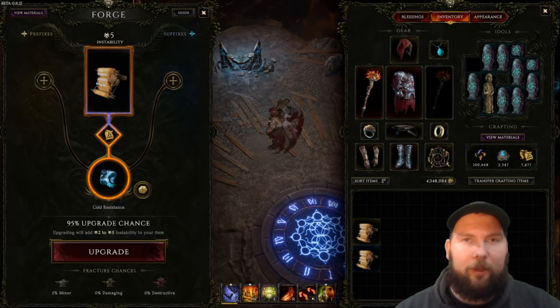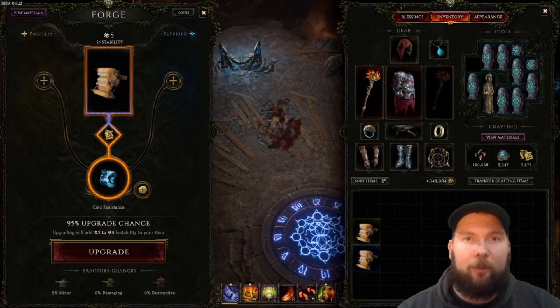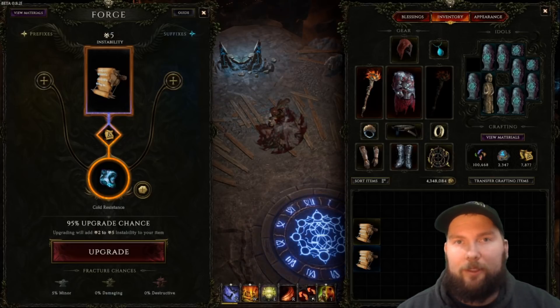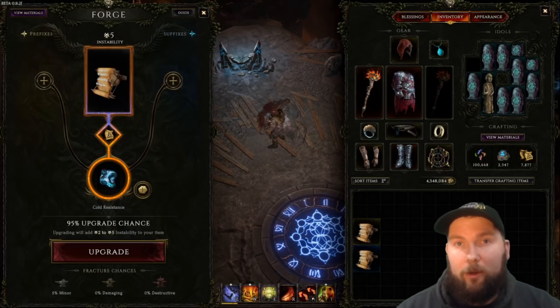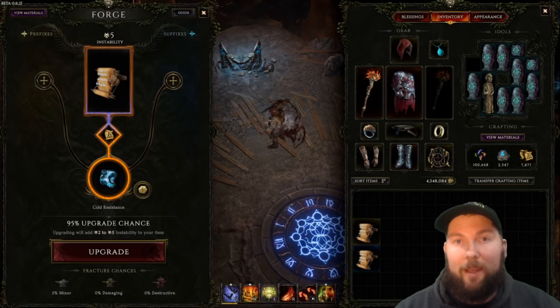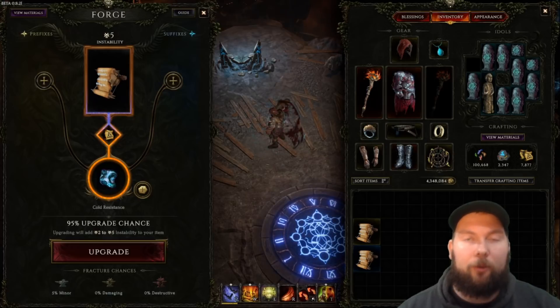To dummy it down as simply as possible: a general rule of thumb is the more affixes you have on an item and the more tier levels you have, the higher the instability will be. But that instability is far lower than what it would be if you had crafted that item up to that point. So it's always better to find items with the highest amount of total tiers that still has the affixes you want, and then craft on it. Every tier that's added through crafting adds about 5 instability, whereas a dropped item's instability is much lower.